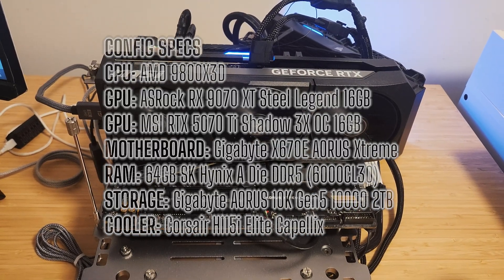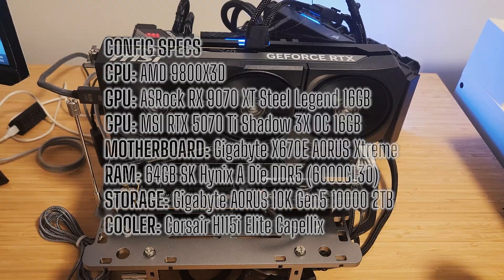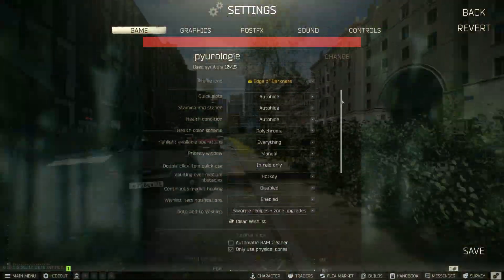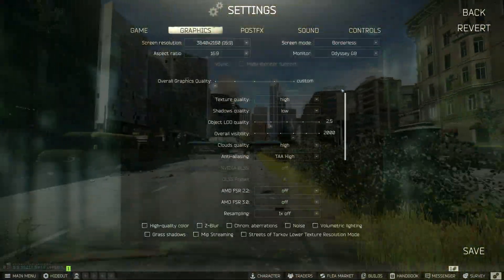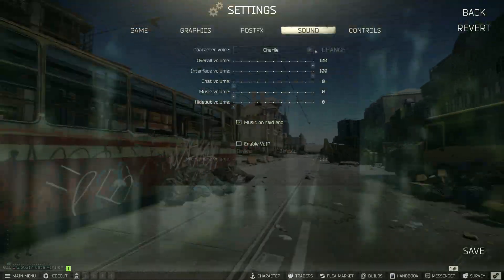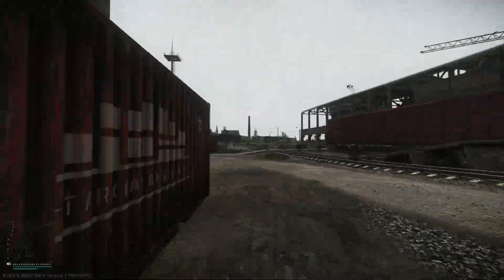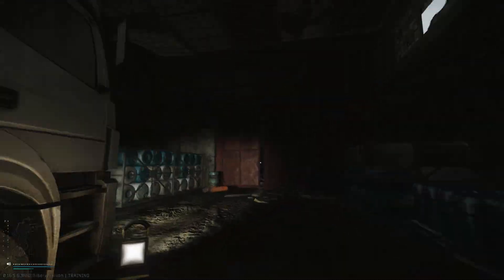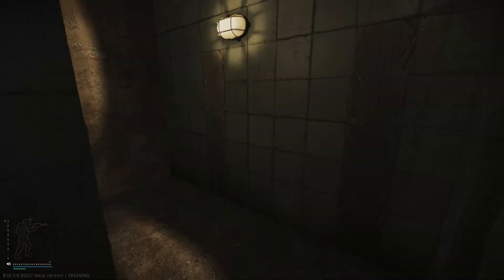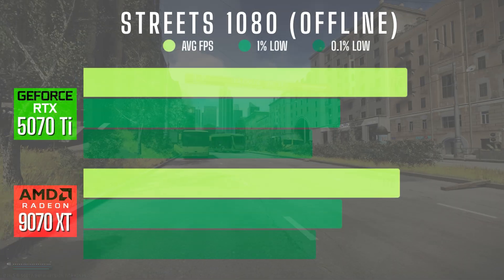The 5070 Ti is an MSI Shadow 3X Overclock model. The 9070 XT is an Azrox Steel Legend. As for the game settings, I used my Pure 80 optimized preset, which is my high texture preset for the best visual to FPS ratio. If you want to see a full breakdown on those settings, check out the video in the upper right-hand corner. Each test was run three times per resolution — 1080, 1440, and 4K — in offline and online raids in Streets and Customs. I then took those averages and compared those numbers. So let's get into the results.